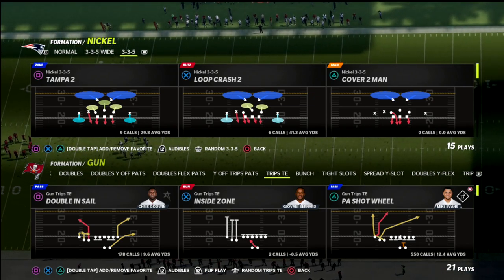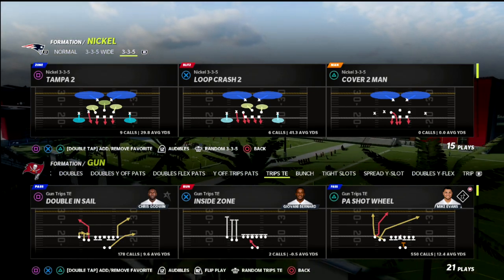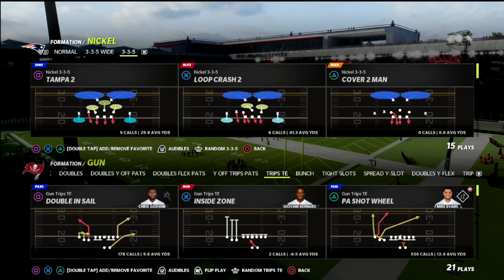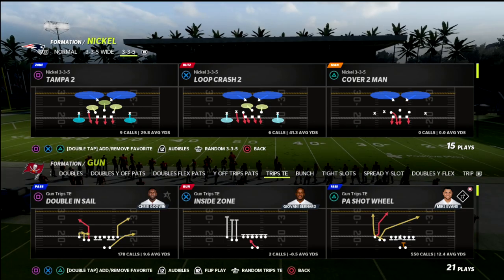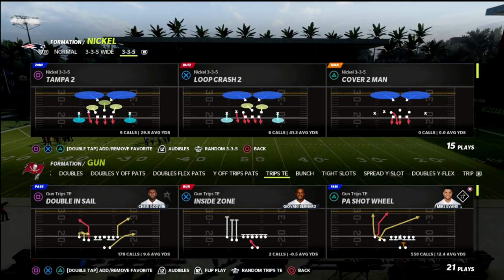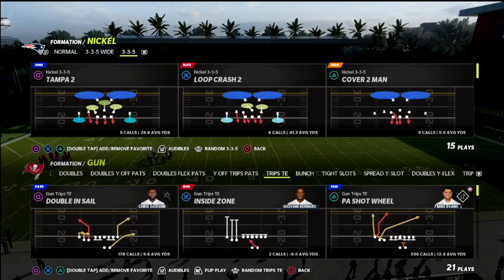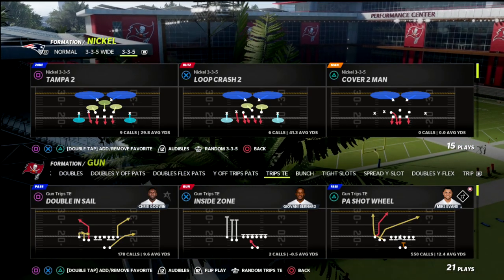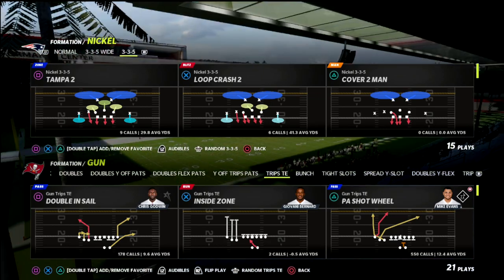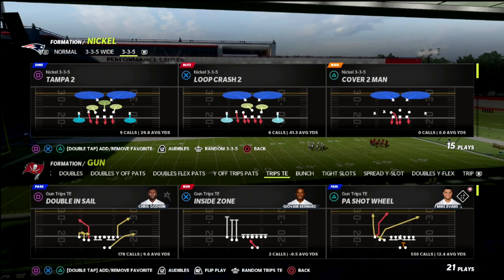In this video I'm going to share a route combination or concept you can utilize out of trips tight end that is really going to take advantage of when your opponent is running a lot of cover four drop, especially when they're usering the left side of the field and playing a 30-yard cloud on your trips tight end to try to stop your crossers. It's a great blitz beater, man beater, zone beater, and match beater.